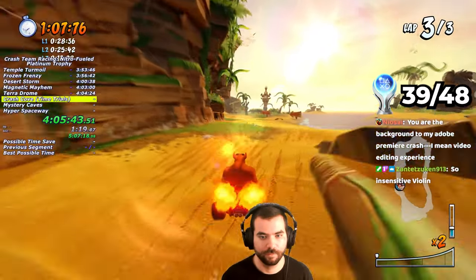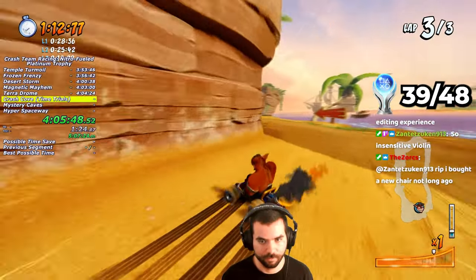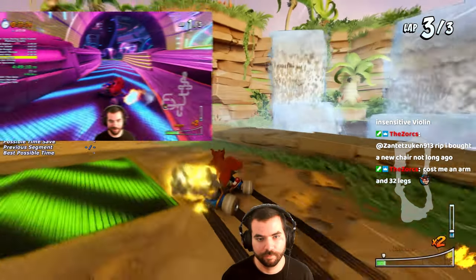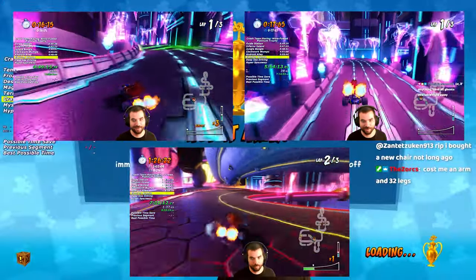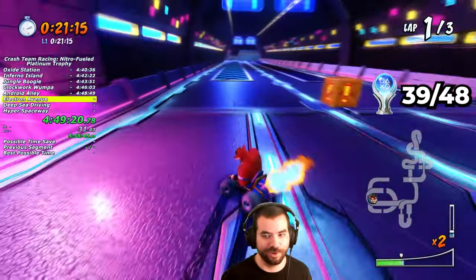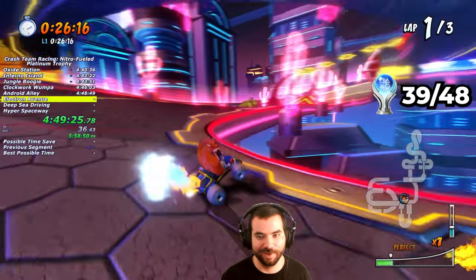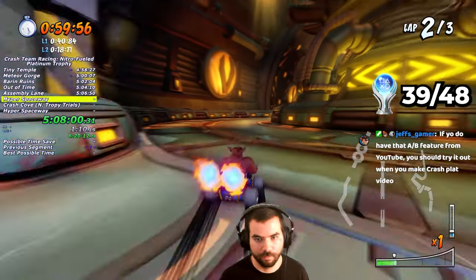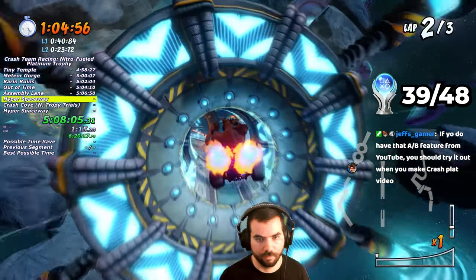Now it's time for the most difficult trophies in the entire run. I have to do a time trial race on every CTR and CNK track three times each: once to unlock Entropy's Ghost, a second time to beat Entropy's Ghost, and a third time to beat Oxide's Ghost. For a casual player these are extremely difficult, requiring good mastery of the game's mechanics. For me, they're difficult because of the repetitive stress injuries in my hands. This takes the next three hours.